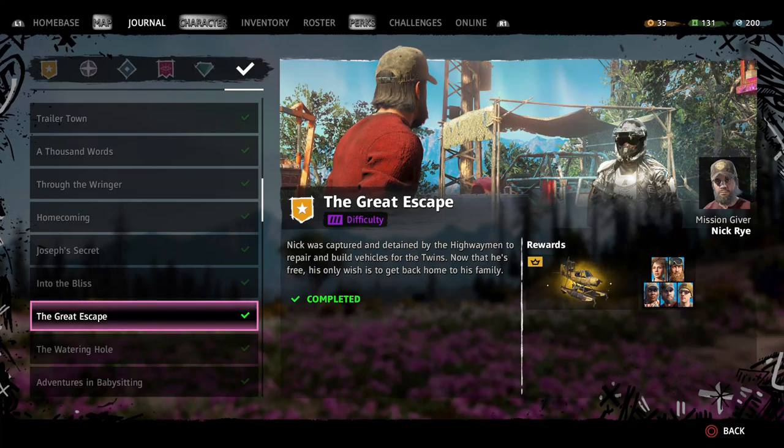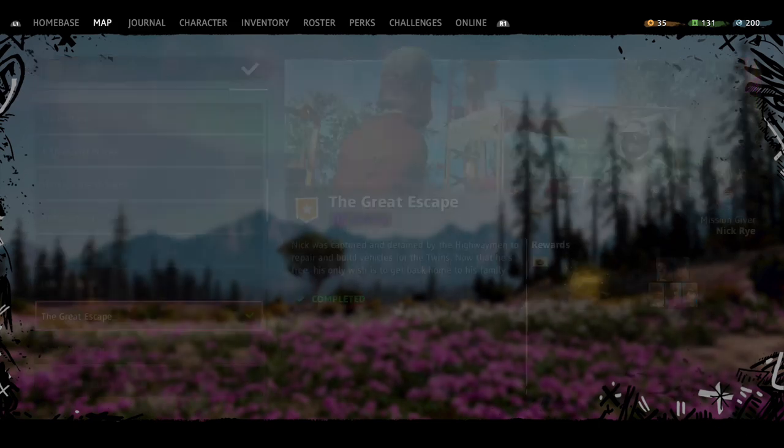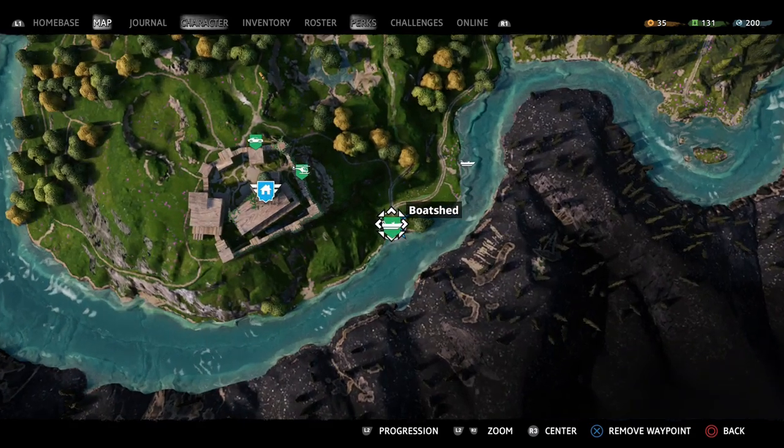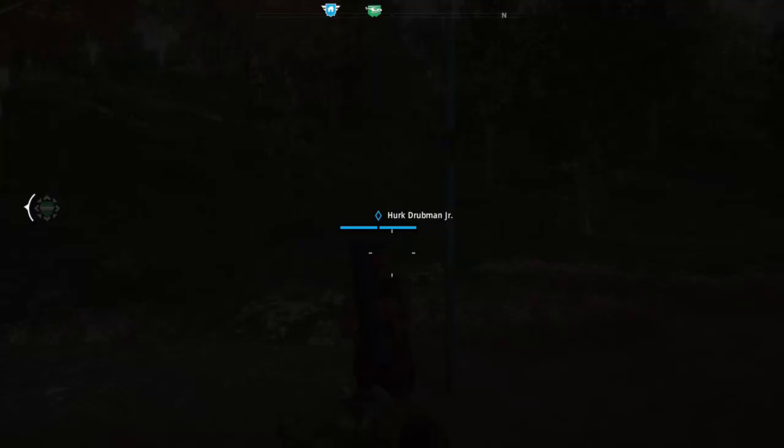Welcome to Far Cry New Dawn. In this video today I'm going to show you how to unlock the trophy/achievement called 'Fly You Fools.' In order to unlock it you need to take a short flight in a wingless plane. This will become available to you after you complete Nick's mission called 'The Great Escape.'